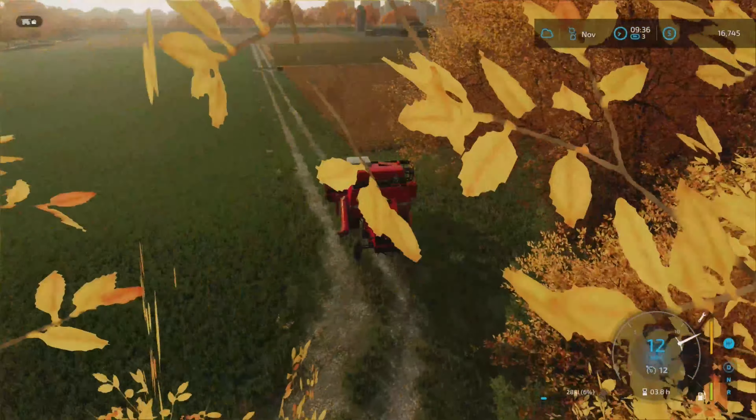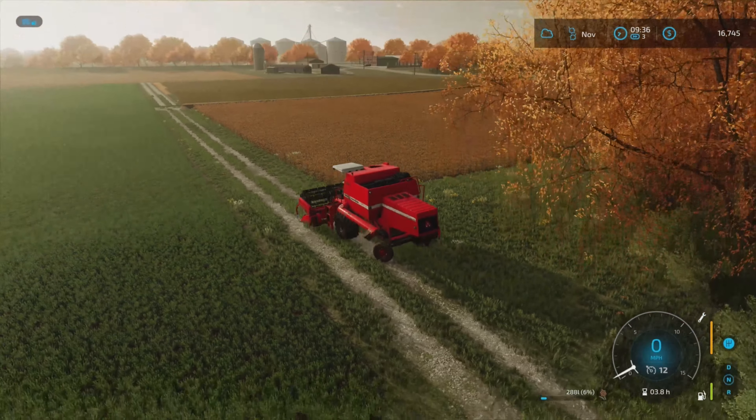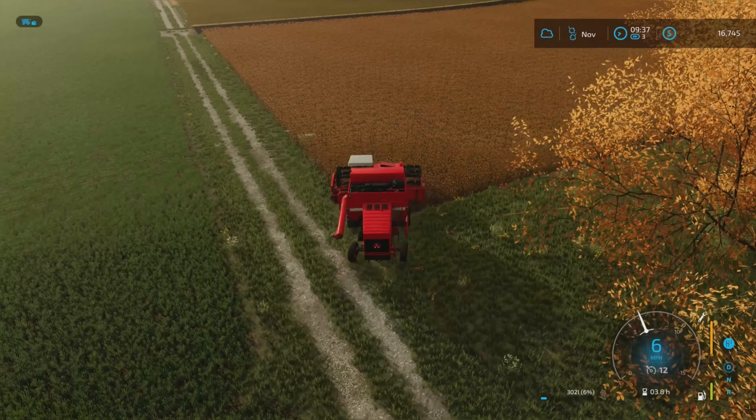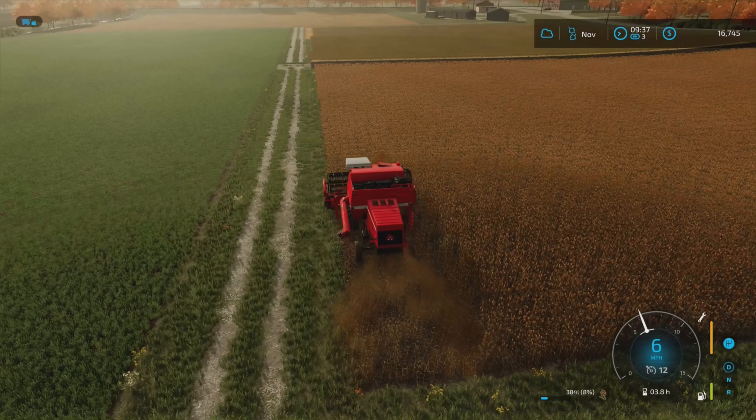Welcome back to our playthrough on Elm Creek. We're in the harvester — our sorghum field is ready to go. It's not going to be a great yield, about 70 to 80%. It's not as good as it could have been, but that's okay.